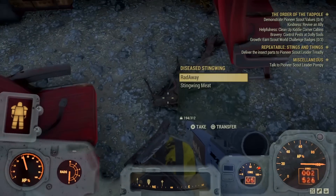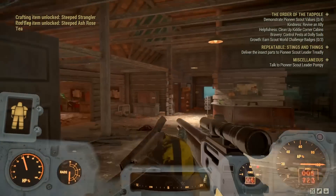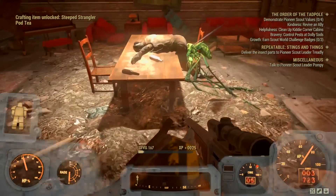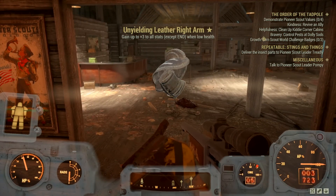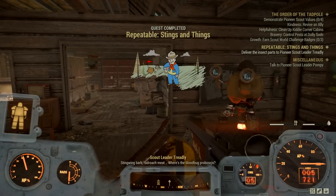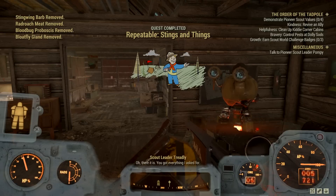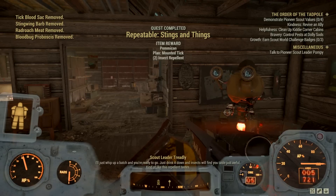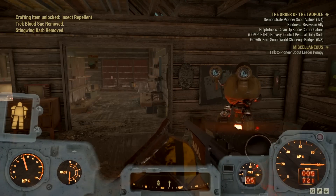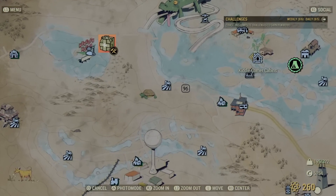When you're ready, deliver all the insect parts back to the Pioneer Scout Leader at Dolly Sods. The legendary enemy had already respawned by the time I got back — happy about that, another trade-in for the legendary exchange machine. Hand over the stingwing barb, radroach meat, blood bug proboscis, and everything else. The scout leader says: "You got everything I asked for! Drink this down and insects will find you taste just awful — kinda like this repellent tastes."